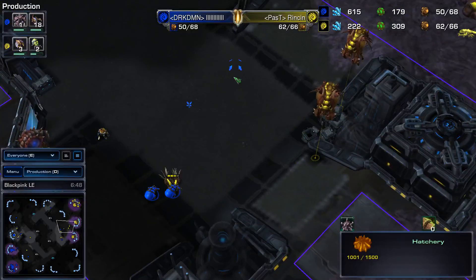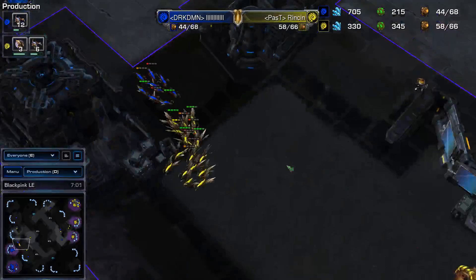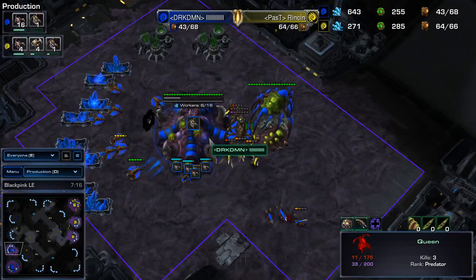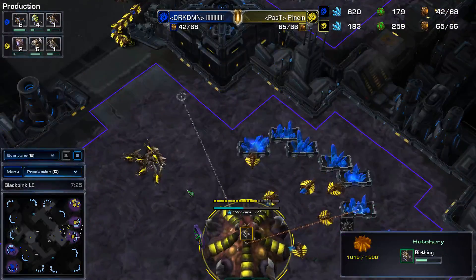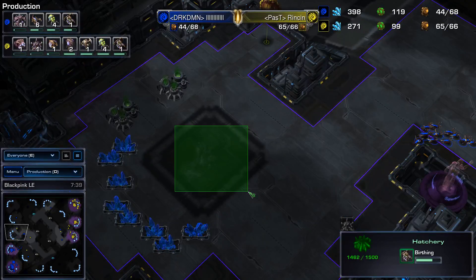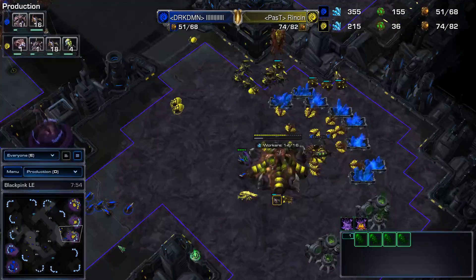Some Banelings moving over — nasty connection, absolutely massive. Another engagement happening at the third base of Mr. Jeff Barcode. There's too much army here from Rinsen, moving up into the natural expansion. He just barely cleans it up but loses his Queen, which means even more larva he's not going to have. This turned into quite the volatile match — I was not expecting some really astounding Baneling play from both sides. The game tilted in favor of Rinsen when the third base died; that was critical. But wait — we have Roaches now. With Roaches out, it's basically an uphill battle for Jeff.